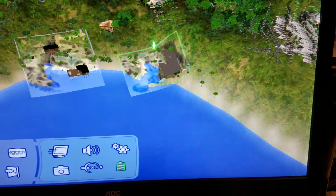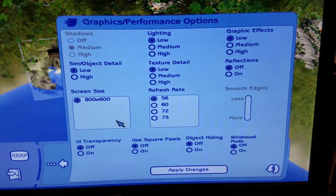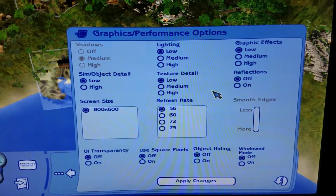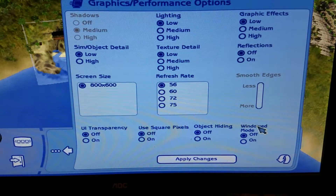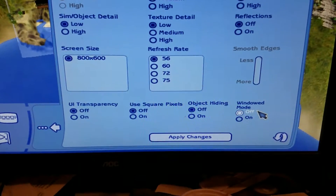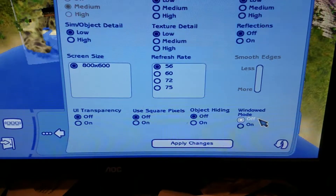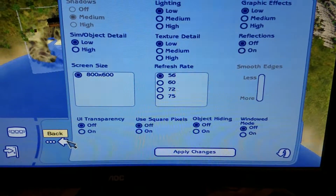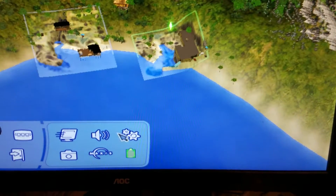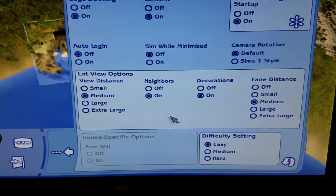I hope that helps you get it configured right. One person asked me how to get into full screen — full screen is in here. Windowed mode — if you set it to off, that should put you in full screen. You can read over these settings and find what you need.